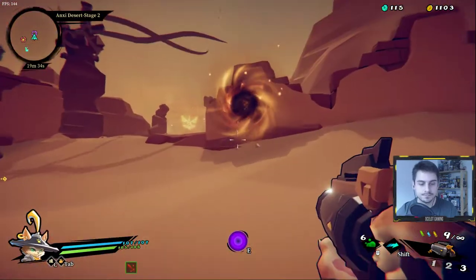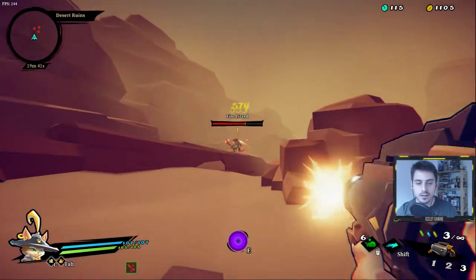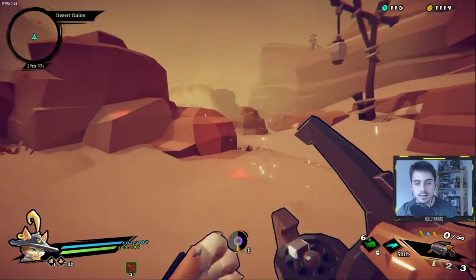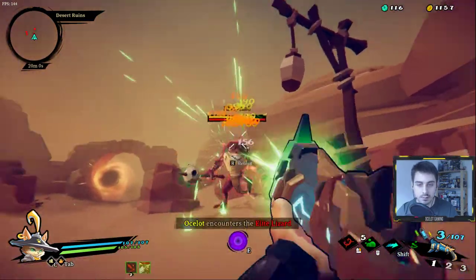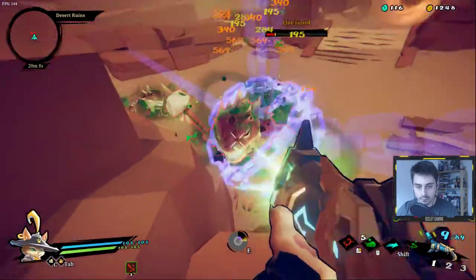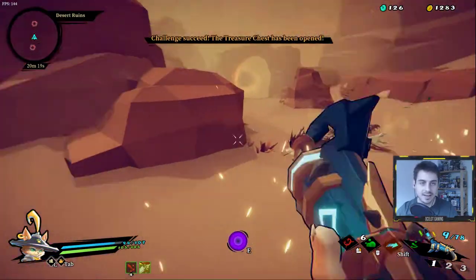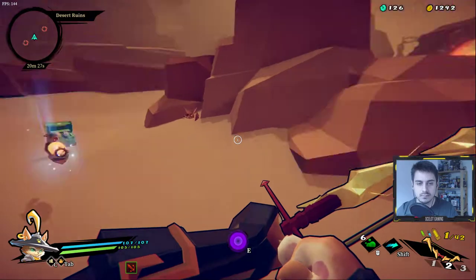Some vaults are boss rooms, some are obstacle courses, some are challenge rooms. We've got to kill these adds and then... he's got armor so I want to work him over with corrosion — that's really slapping him down. He didn't last very long. He dropped a rainbow — not super interested in that.